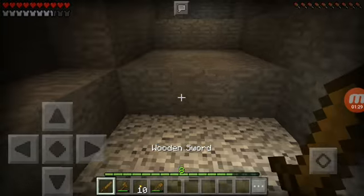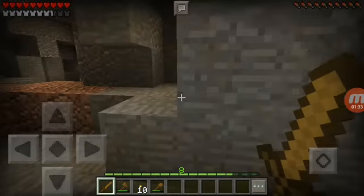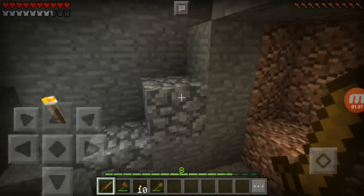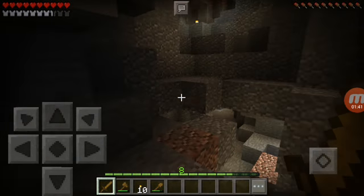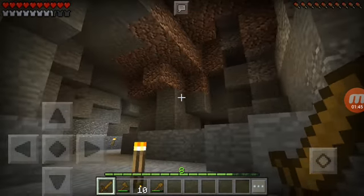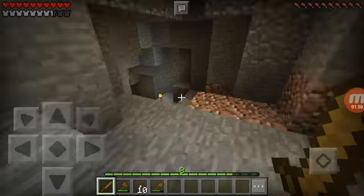Okay, so we still have a crappy wooden sword right now, which we'll have to get rid of before we turn off mobs. We do have our full iron armor now, so all I need to do is get myself a stone sword. Once I have a stone sword plus full iron armor, I'm fine.